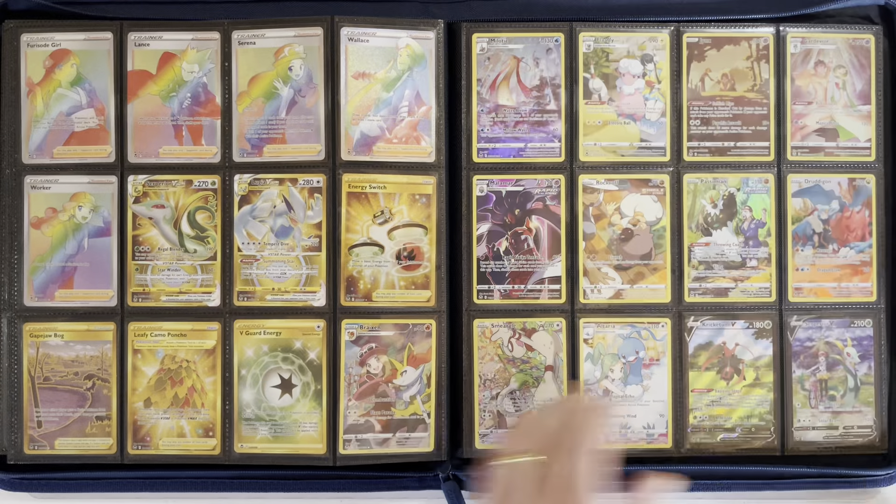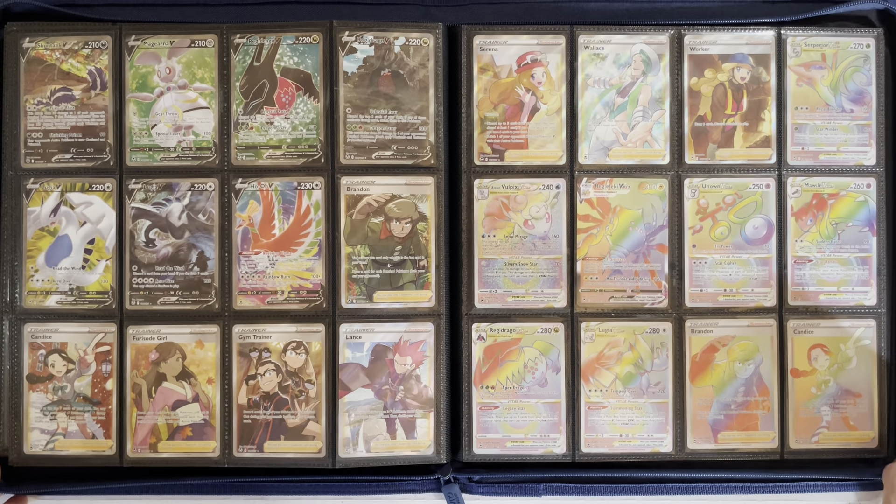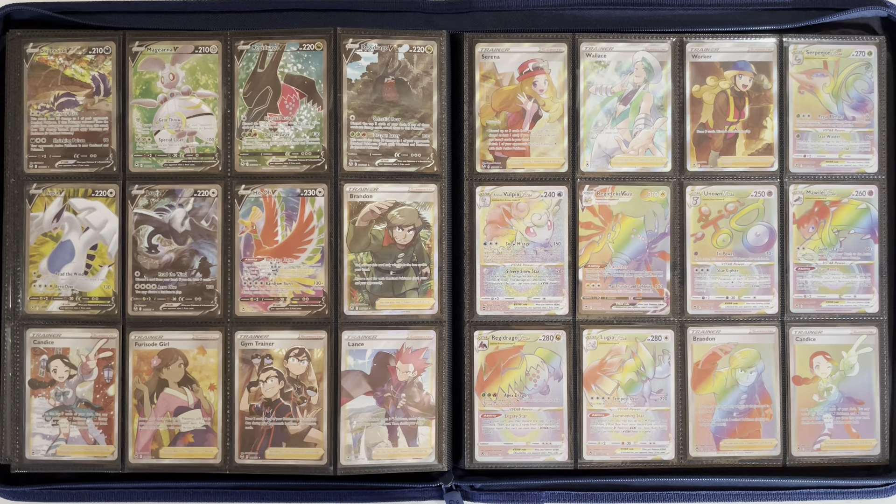Overall it was a really fun set to collect. I like the amount of alt arts included with only four, and three of them on one page with Lugia, Regidrago, and Skuntank. I hope we see some alt arts and even character cards going into the Scarlet and Violet era. This is our last of the main Sword and Shield sets — we have one more, the Crown Zenith mini set coming out, and then we move on to Scarlet and Violet. Lugia and Ho-Oh, my favorite legendaries from my favorite region, the Johto region. Thank you guys for joining, make sure you like and subscribe, and we'll see you next time.